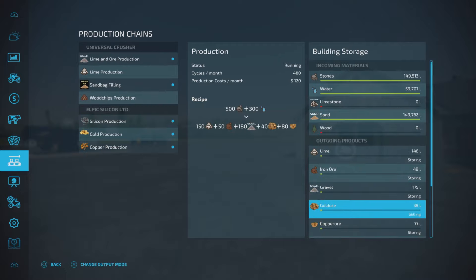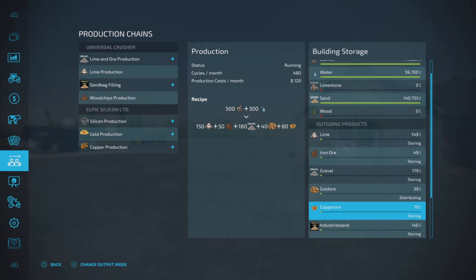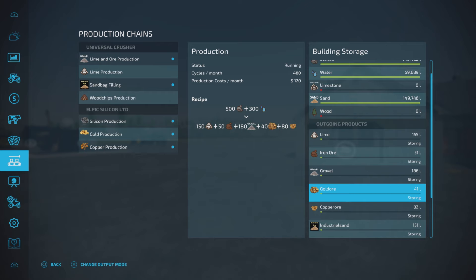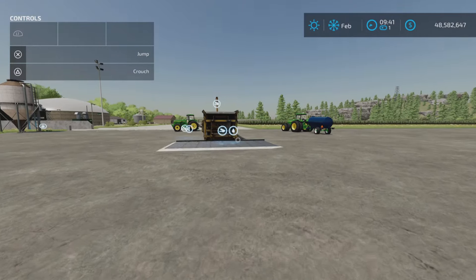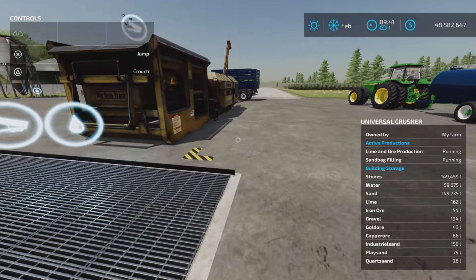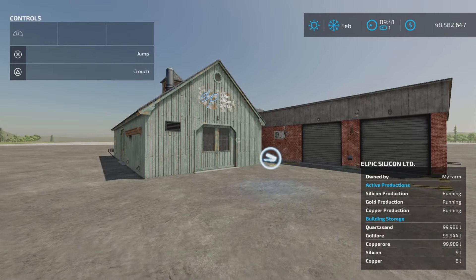Set gold ore to distribute and it will automatically send it to that factory - same with the copper ore. But we're going to set them to store, because we do want to see what they look like and we're going to see if our auto-load pallet trailer will pick them up so you can transport them that way.